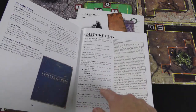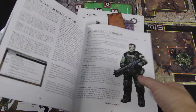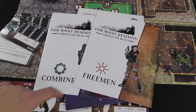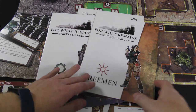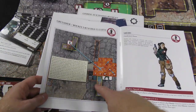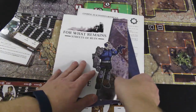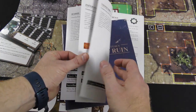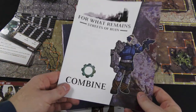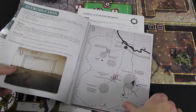The game supports solitaire play, which is how I've been playing it — it's a one or two player game. You've got two nice faction booklets, one for each faction in the box. They talk about the different units with illustrated examples — for example, this side has the rocket launcher and the other side uses the flamethrower — and give you a nice illustrated breakdown of how everything works.